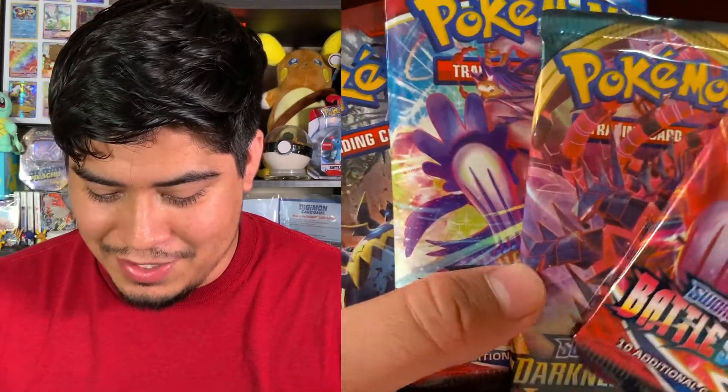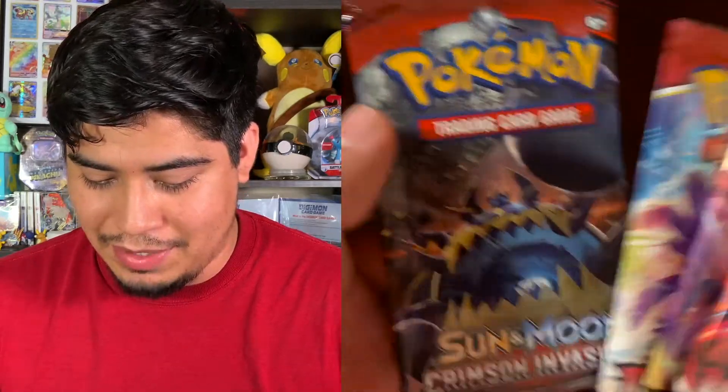This one's already busted, so I'm just going to open it up. I don't remember why it's busted — I think it was at the bottom of the pile so I really needed it to hold the rest. I got two Battle Styles, one Darkness Ablaze, and one Crimson Invasion.